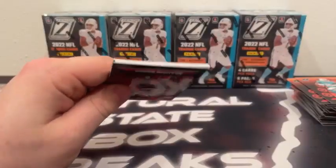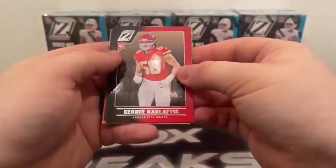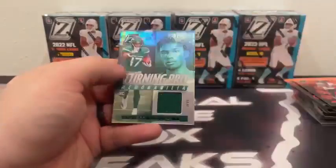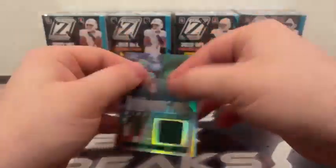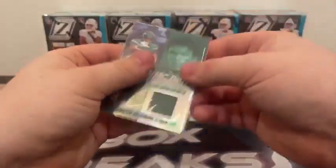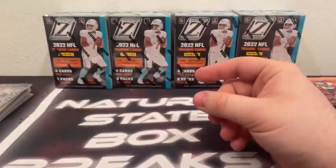Last pack of box six — assuming our men card. George Karloftis, Chris Olave, Brandon Cooks covers up Garrett Wilson. And a wide receiver MIM card — Turning Pro once again. Our last Turning Pro was numbered with the multicolor patch; this one's just green, so not numbered. But a nice men card nonetheless.